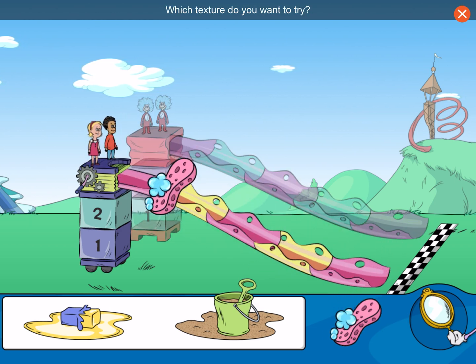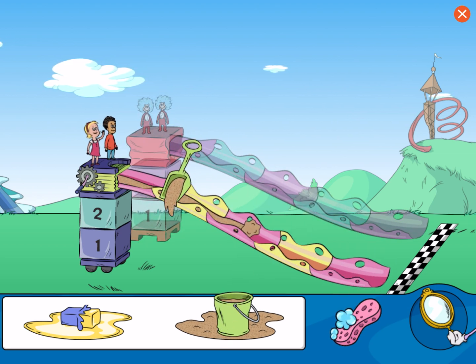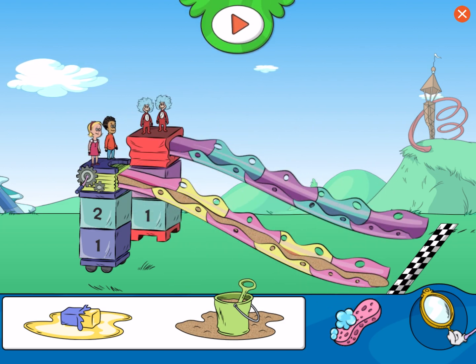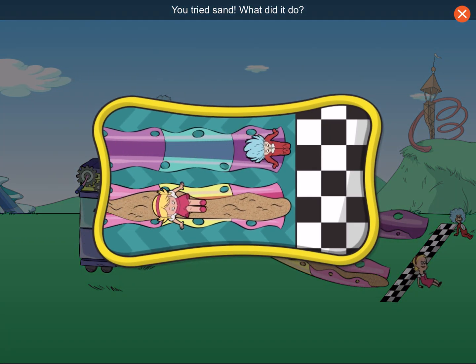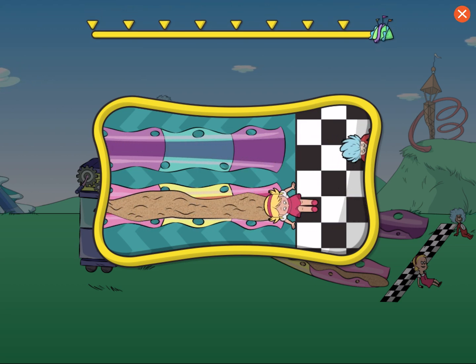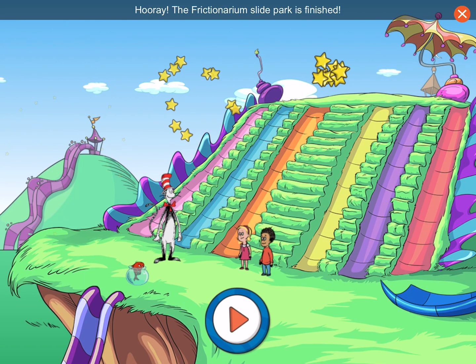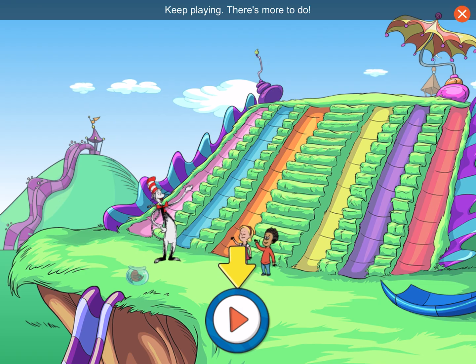Which texture do you want to try? Look at me go! You tried sand! What did it do? It made Sally slower than Thing One and Thing Two. Hooray! The Frictionarium Slide Park is finished! We did it! Keep playing! There's more to do!